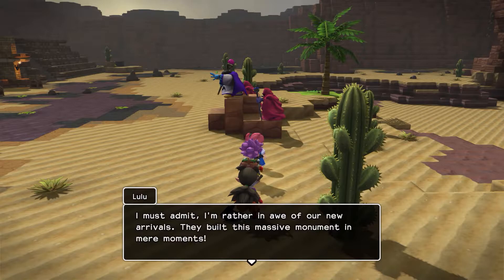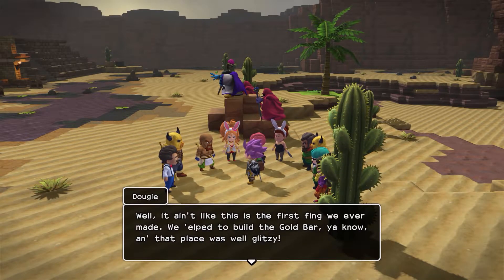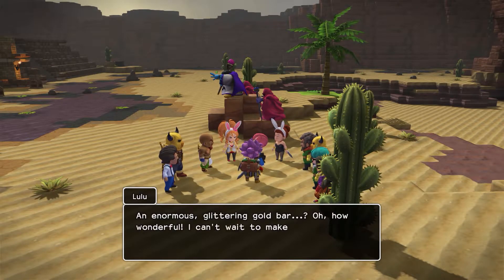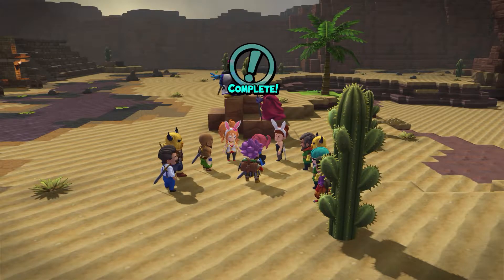I must admit, I'm rather in awe of our new arrivals. They built this massive monument in mere moments. Well, it ain't done like the first thing we ever made. We hoped to build the gold bar, you know, and that place was well glitzy. An enormous glittering bar. Oh, how wonderful. I can't wait to make my first royal visit to Crumpledone. We'd be honored to have you, your majesty. If you like glitz and glamour, you'd love our mates and goldie rocks and jewels. They're the fanciest fellas around. Very nice.